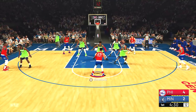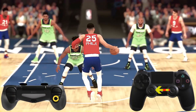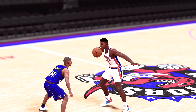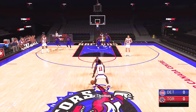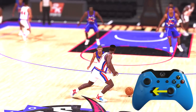Look at the way Ben Simmons is cooking. In order to do this, you have to hold the right trigger or R2 on PlayStation, then tap the right stick towards your non-ball hand two times. Another manual setup move is the hesitation dribble — a highly underrated move. But if done properly, you can use it to explode to the rim. Tap the right stick towards your ball hand.